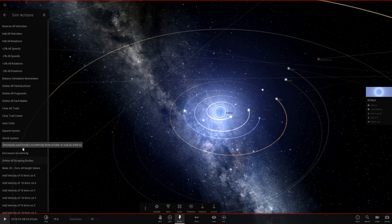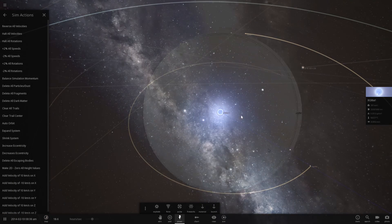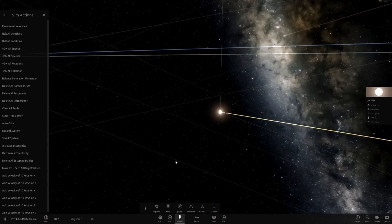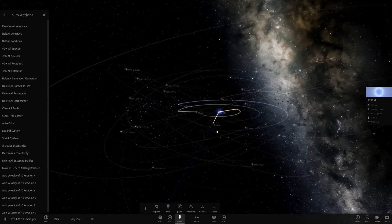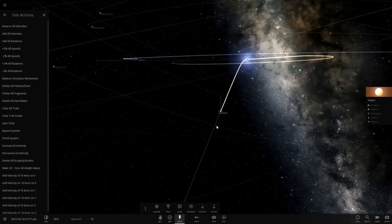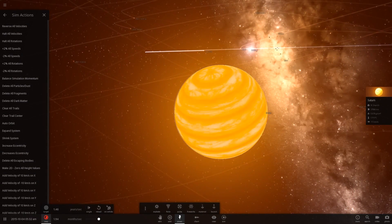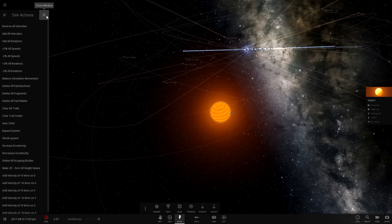It should increase the velocity of all the planets to hopefully have stable orbits around R136A1, but I might have to do that after I hit play. Nope — everything is just falling right back into the star. There goes Jupiter. It apparently went right through it, or missed and then swung back around and fell right in. And it looks like Saturn is just out of here. That's not what I wanted to happen.